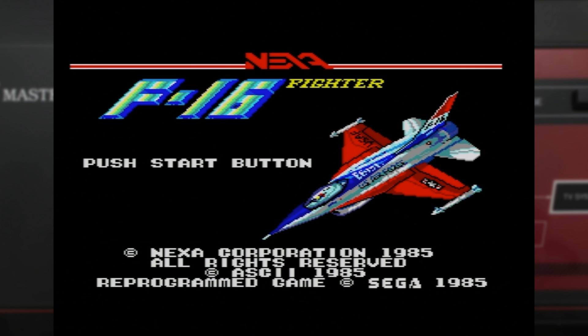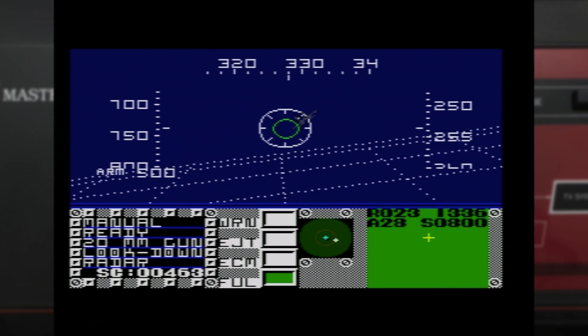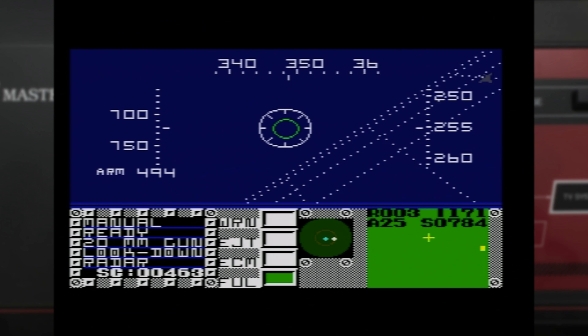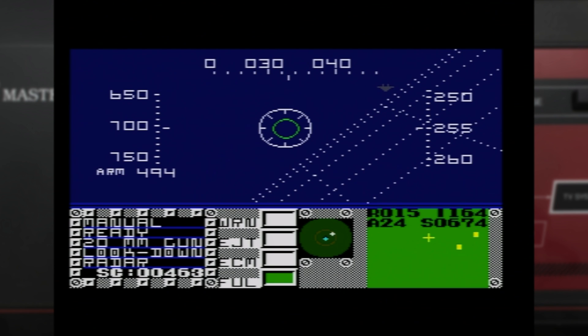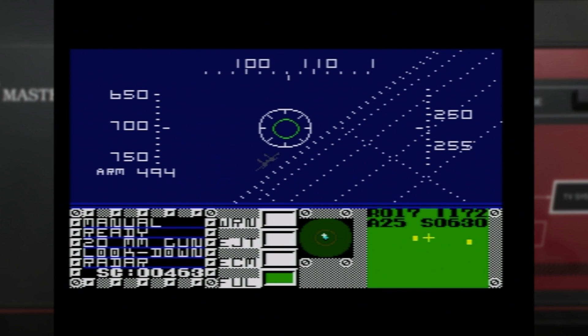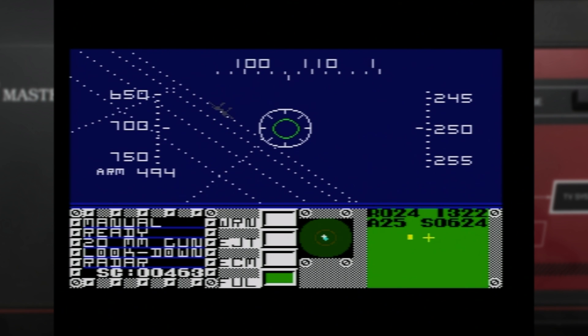The visuals are really where F-16 Fighter takes a downturn. Sure, both the title and game over screens offer some nice, bright visuals, though once you take to the skies this isn't really the case at all. The brighter palette of the Master System is not really used, and things look drab as a result. The instrumentation is plain and simplistic, the ground is only represented by grid lines, and the enemy aircraft are displayed using simple monochromatic sprites.